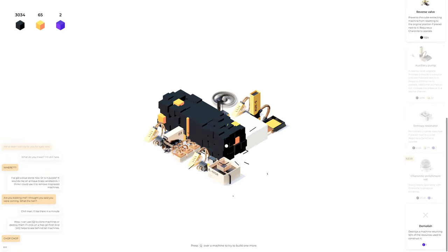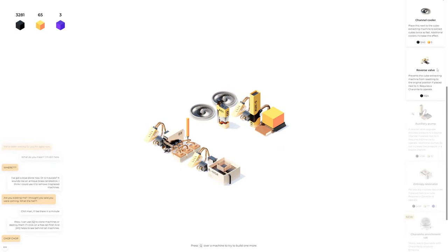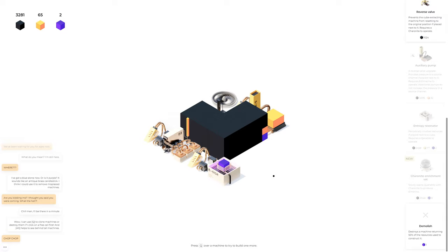Let's see what else we've unlocked — maybe there's something even better. Entropy resonator: periodically crushes resources. This thing is not working because I didn't put one of these in there. It kind of works, but it's not the best. I should probably put another one in the middle. What else? 'Slowly reacts Quantitite with Charonite to produce Elmarine' — that seems pretty good.